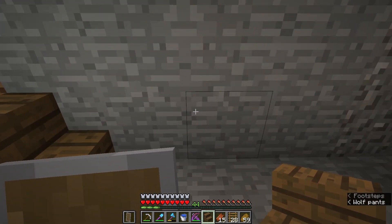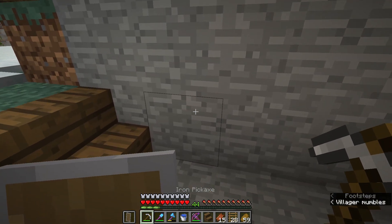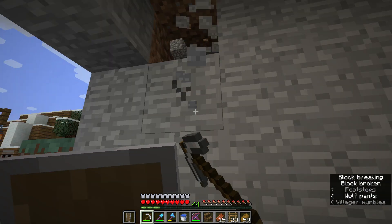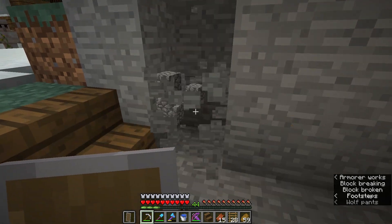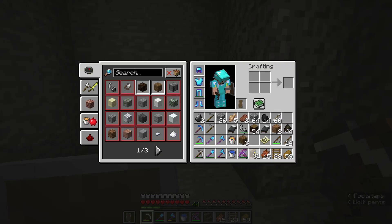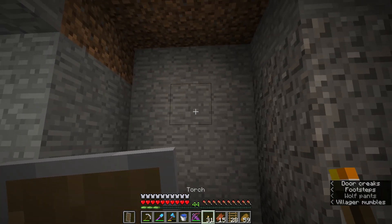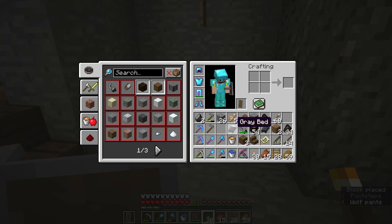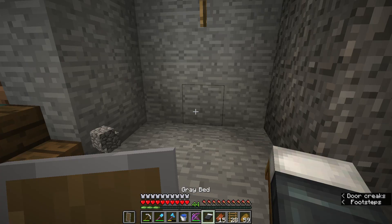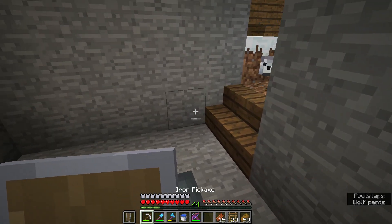And then on the left they will have one bed. Okay, give it a bit of air room — one, two, three, four. Let's put a torch here, number five. Then your bed. Okay, one bed here, and then on the opposite side I want to have one there also.